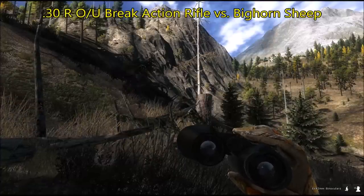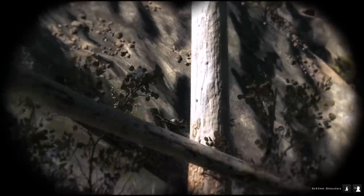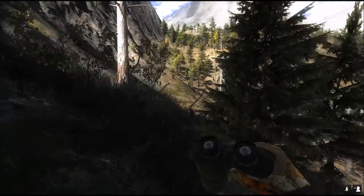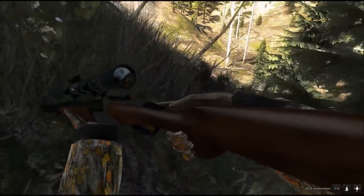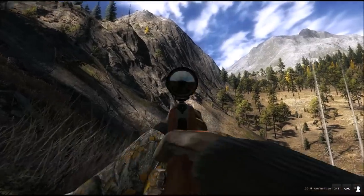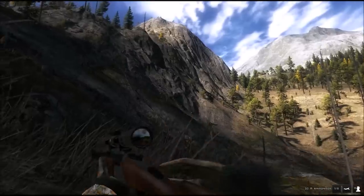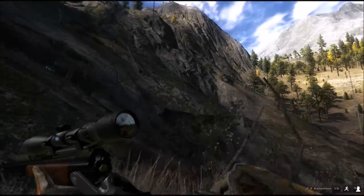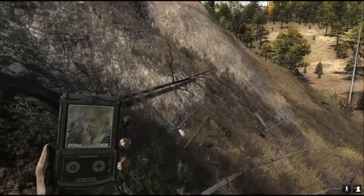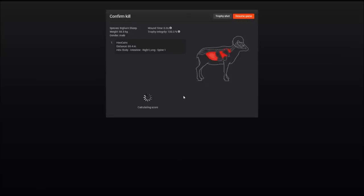I have been looking for bighorn sheep here in Timbergold Trails. There's a small ram over here — it's trotting, which is not ideal. The weapon I'm going to use is the .30R over-and-under break-action rifle, certainly more than able to take down a bighorn. I really love the sound of this weapon. The bighorn is down on the spot. This was actually a rather close shot; many times you need to shoot from far. Multiple organs hit plus the spine.